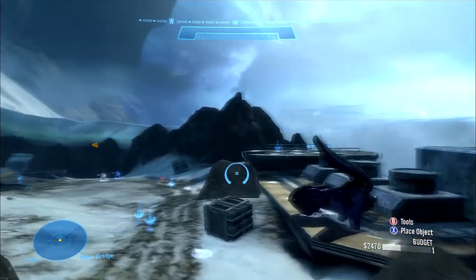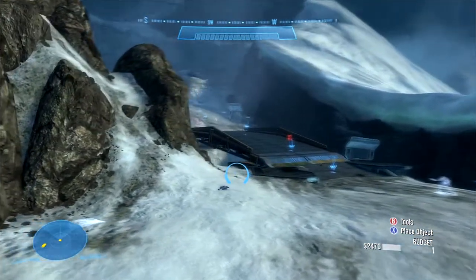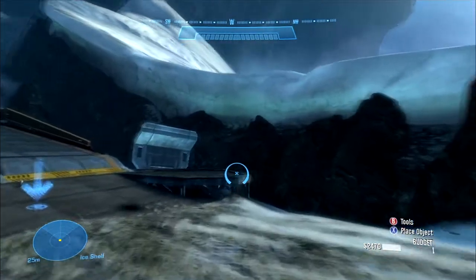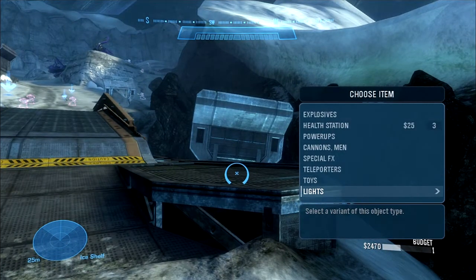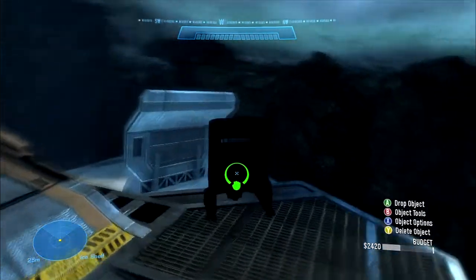Hello guys, Sean Singh from R6 Studios here and today I'm showing you guys another rock glitch. Not exactly a rock glitch — it's just like the glitch on Forgeworld where the rock changes colors, except it can be done with every single item. It's on Breakpoint and it's on the spot next to the bridge during the start of an invasion.